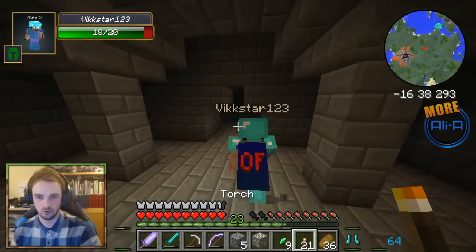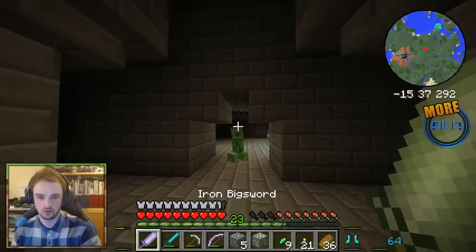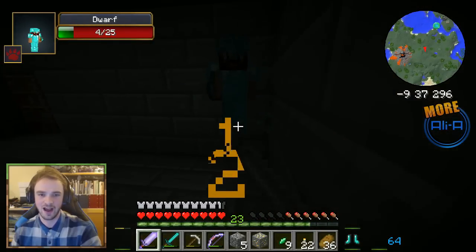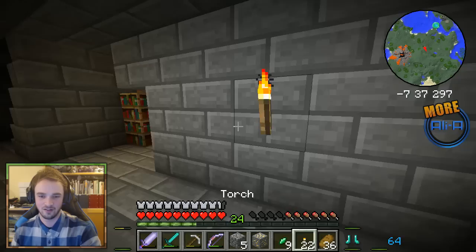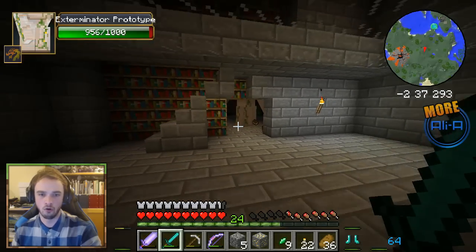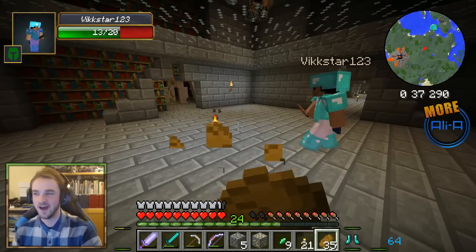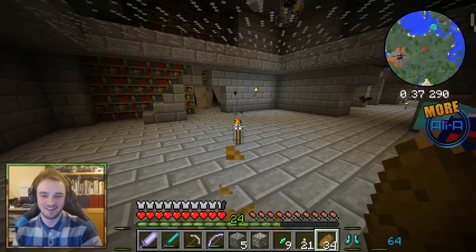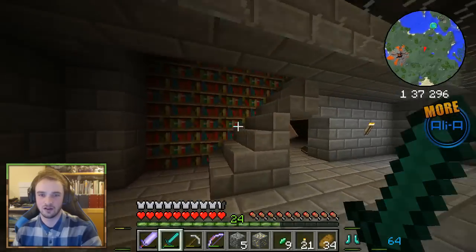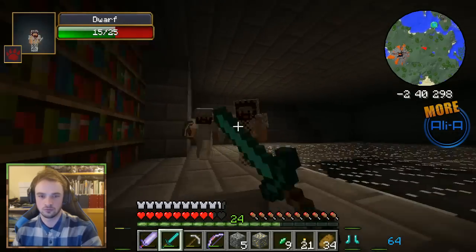Watch your back, Vic. They've got me — oh my god they hurt! I'm backing up. Holy cow, they hurt. He double-teamed me. These guys hurt. What is that in there? Ali, look in that room! The iron Exterminator Prototype. Let's go and kill these guys upstairs first. We need to kill these guys up top. Maybe we made a good call by not discovering this last time, because now we actually have our enchants.